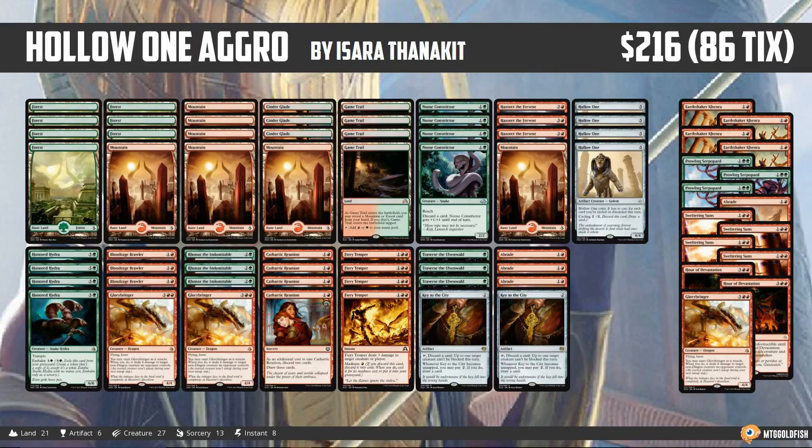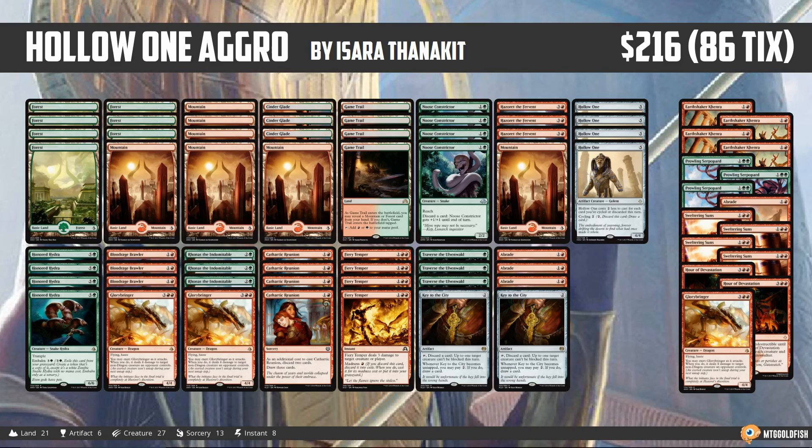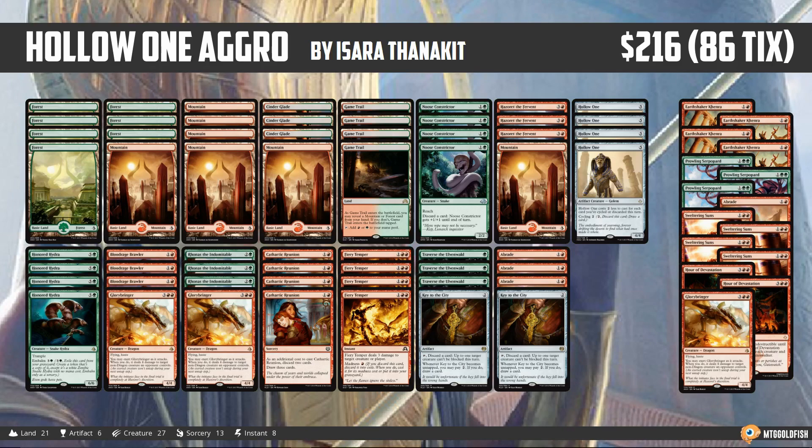So what did we learn this week about Hollow One Aggro in Standard? By the record, we don't have much to complain about — we finished our matches four and one. We did play a couple of wacky brews: the Fog Mill deck, the weird version of Red Deck Wins. We lost to Esper Control, which felt pretty rough. Our deck does not like Fumigate; that card is super good against us.